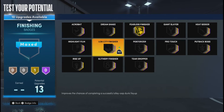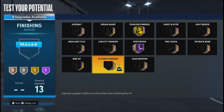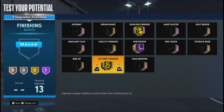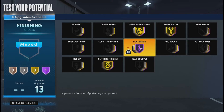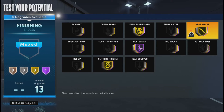Here is my badge setup. I usually run Fearless Finisher on Gold, Posterizer Hall of Fame because I get a lot of contact dunks, and Slithery Finisher on Gold — trust me, you need this badge, it's literally OP. Slithery Finisher and Posterizer together — it's over. You could run Heat Seeker on Gold too, but since I don't have the Slasher takeover I just leave it on Giant Slayer.